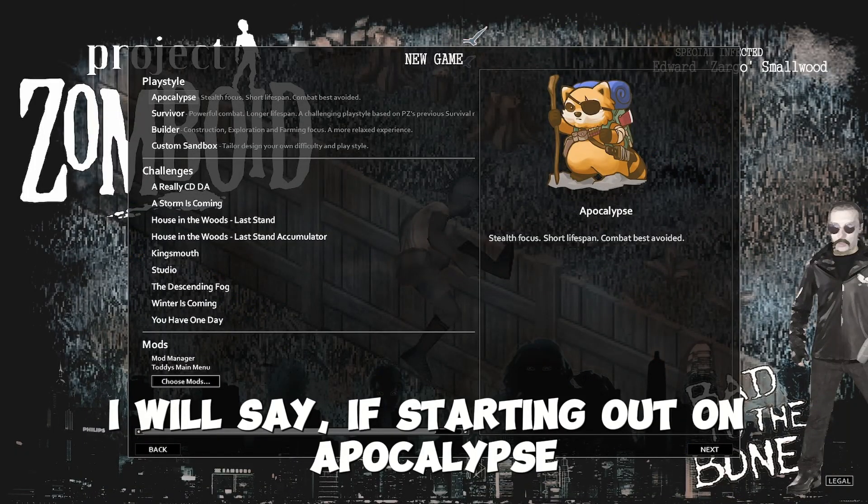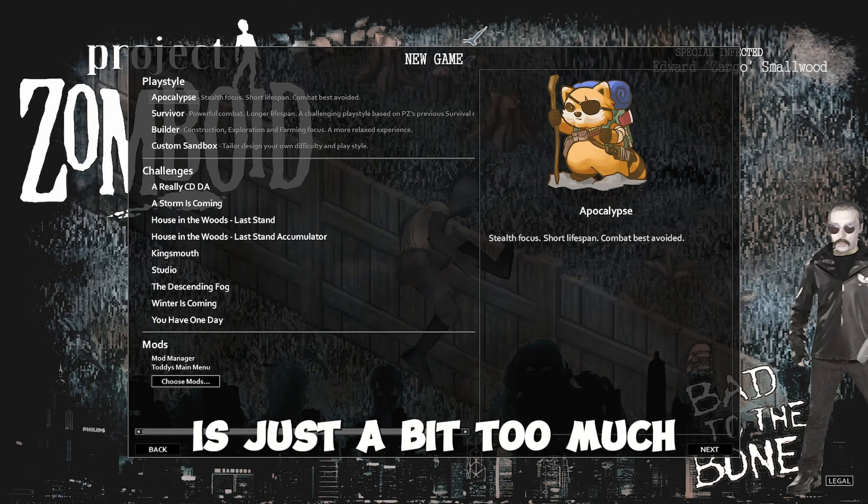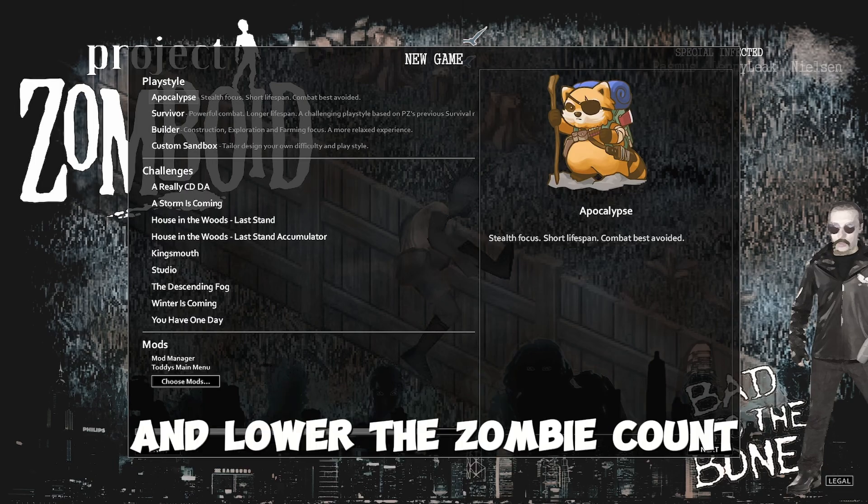I will say, if starting out on Apocalypse is just a bit too much, you can go into Custom Sandbox and lower the zombie count, which will help.